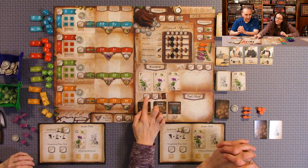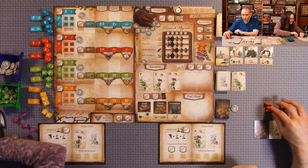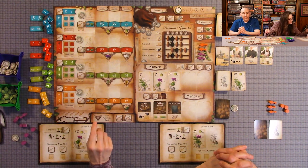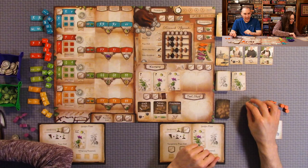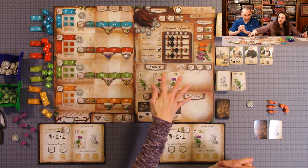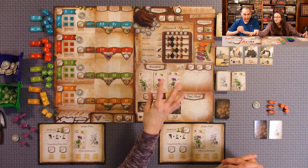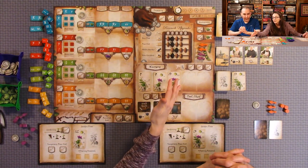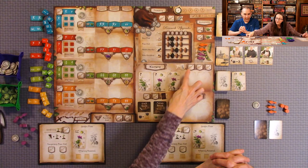Another action you can do: put your worker here and you can take any tool card that's face up, or one from the tool deck — that's one card. You have your choice between drawing random or taking one that's face up. On the nursery, it's two cards — you can draw from the deck or anything that's face up. These are not replenished during the round. So if all three face-up cards are taken during a round, any additional draws must be random.